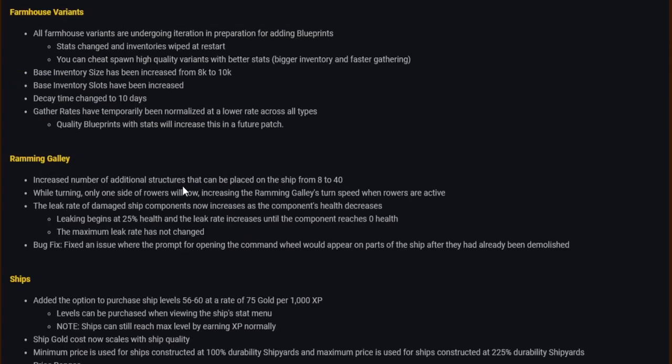Ramming galley: number of additional structures that can be placed increased from 8 to 40. While turning, only one side of rowers will row, increasing turn speed when rowers are active. The leak rate of damaged ship components now increases as component health decreases — leaking begins at 25% health and the rate increases until the component reaches zero health. The maximum leak rate has not changed.